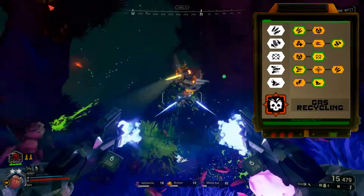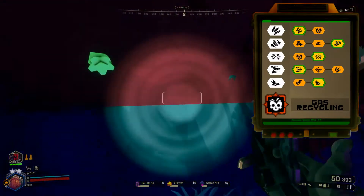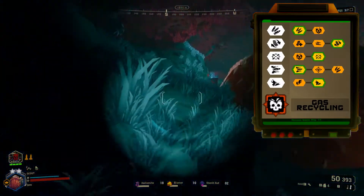The first perk to use is expanded ammo bags, as the 1 damage from the alternative perk is not worth the ammo loss. The second perk is quick fire ejectors, to help reload faster.